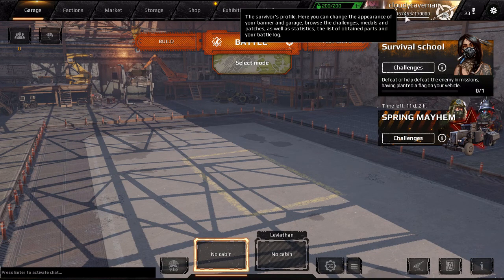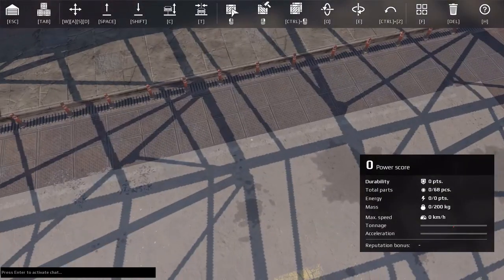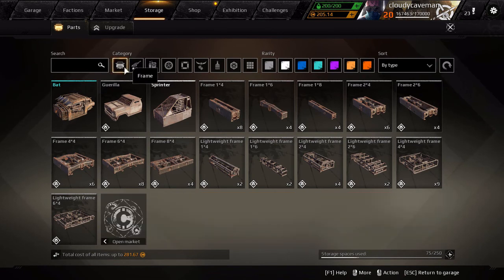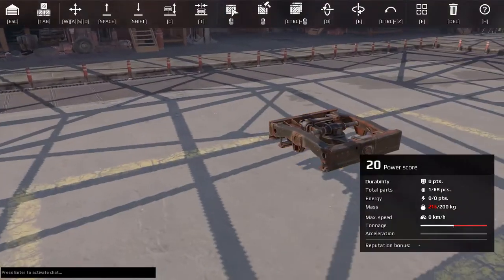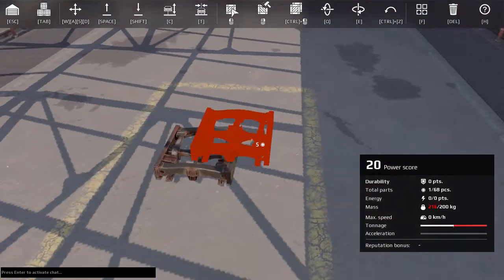I'm going to press Tab to go into my inventory and pick out my frame for you guys. You probably don't have lightweight frames, so I'll stick with these regular frames. I'm going to use this one and press T to center it in the garage, then press Ctrl and left-click to get another one.